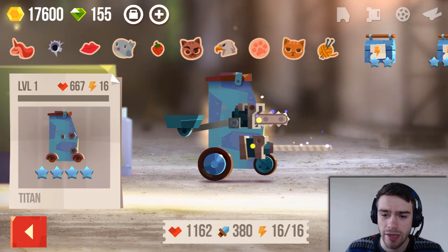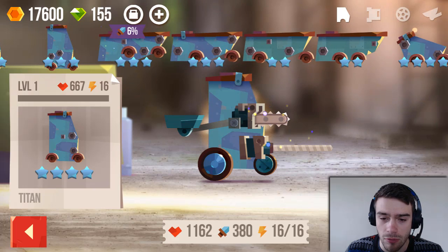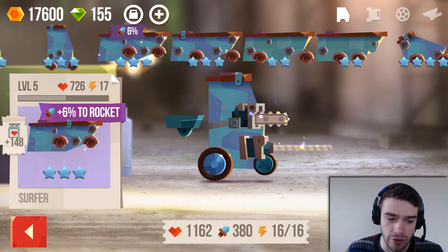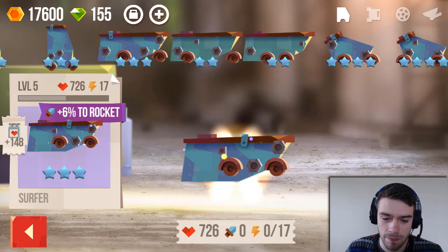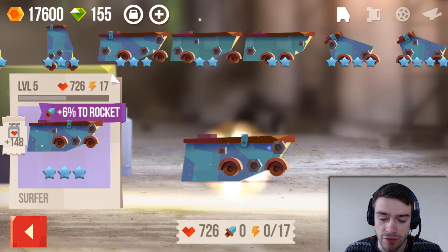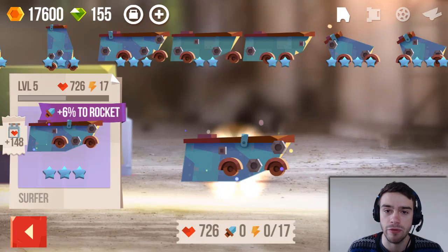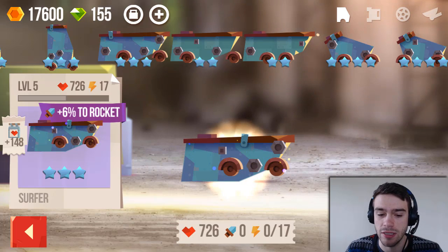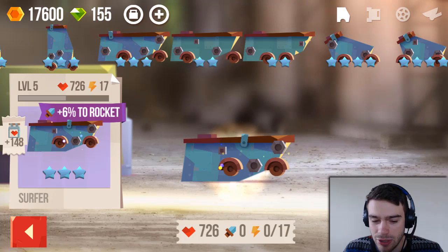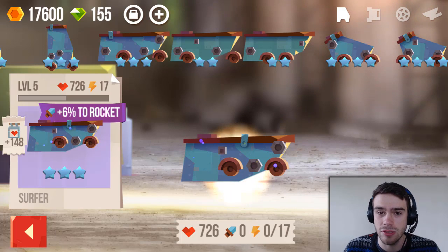Let's go back and design an actual vehicle which might stand a chance. I've been using a specific kind of vehicle quite a lot — it's this one, the Surfer. That's the body. This is a very good body, it's called Surfer. The main disadvantage of a Surfer is that it's very easy for an enemy forklift to catch you and flip you over. That's a real problem with this body type, especially with the wheel in front. But it's the best I've got.